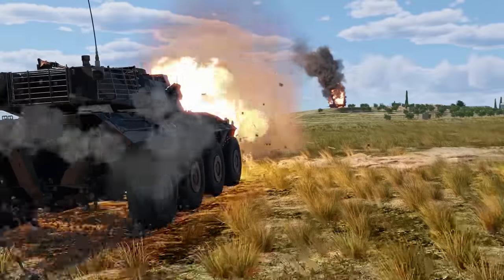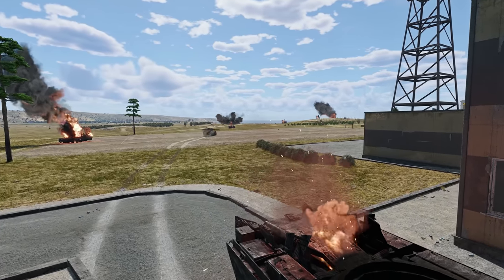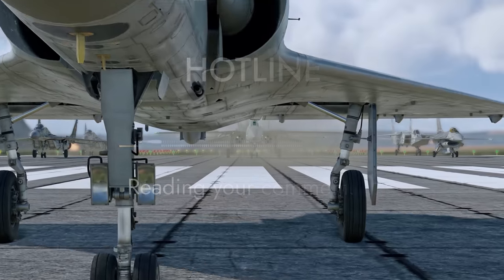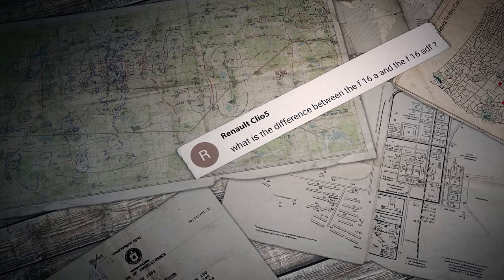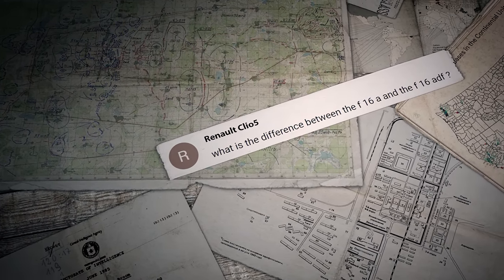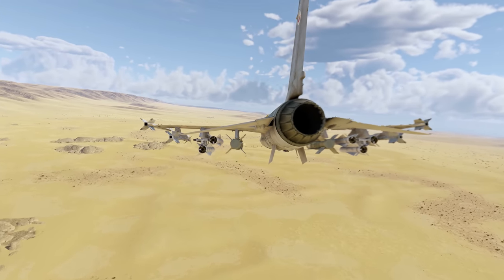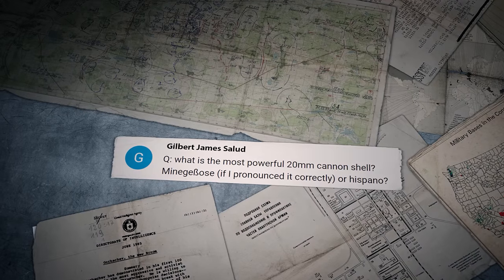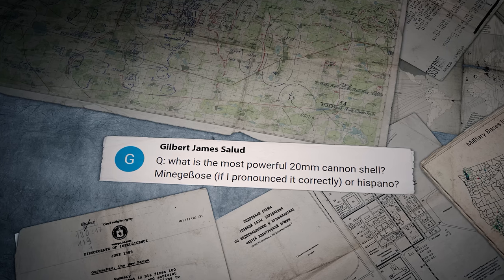And now, it's time for us to answer some of your questions. The first question was sent by a player called Renault Clio 5: What's the difference between the F-16A and the F-16 ADF? The ADF is a pure fighter that can't carry any assault weaponry. The F-16A, on the other hand, cannot use medium-range radar-guided missiles. Gilbert James Salut asks: What's the most powerful 20mm cannon shell — Minengeschoss or Hispano?